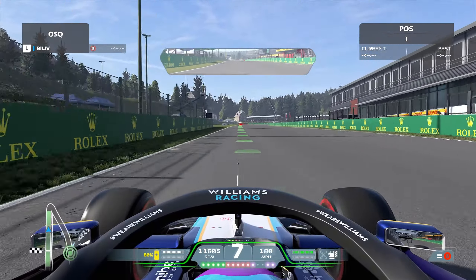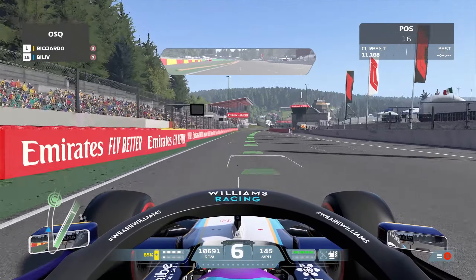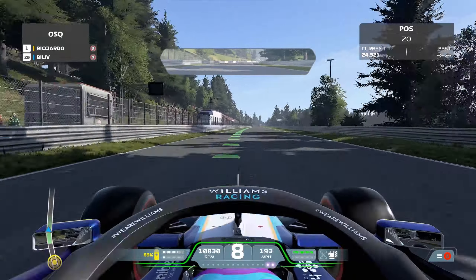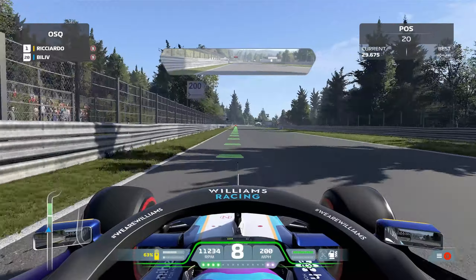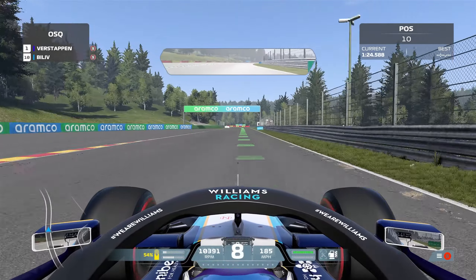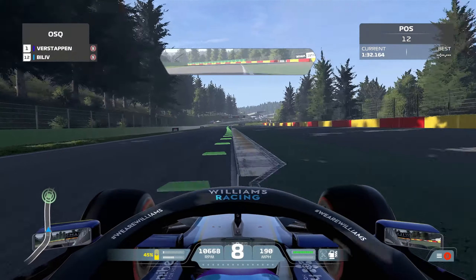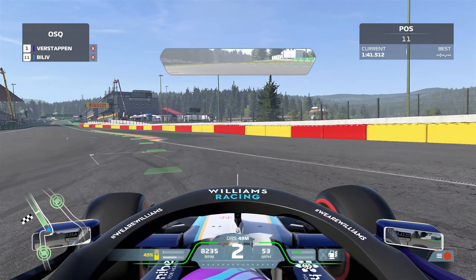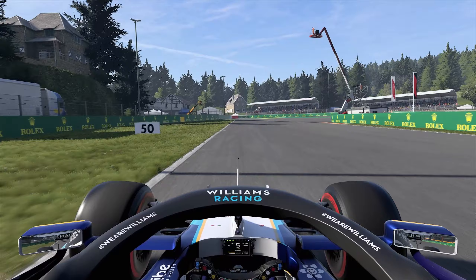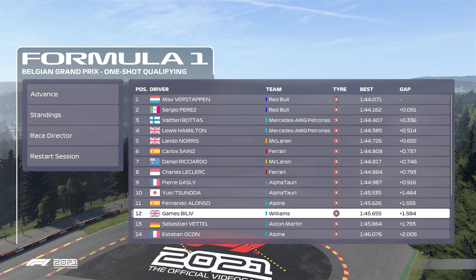Now we are qualifying for the sixth race of the season in Spa. Ricciardo is currently on provisional pole at the start of this. I am in a Williams - which George Russell managed to put on third in real life in Spa - but I'm 20th at the minute, so I have a feeling that's not going to happen. I've gone so wide there, although I still managed to retain 10th. As we round the final corner I'm coming up to the line and I've qualified 12th there, which isn't too bad. If I hadn't gone wide on that corner I think I could have gone a little bit higher - maybe I could have put myself in 10th.